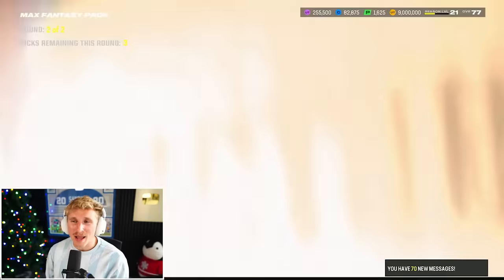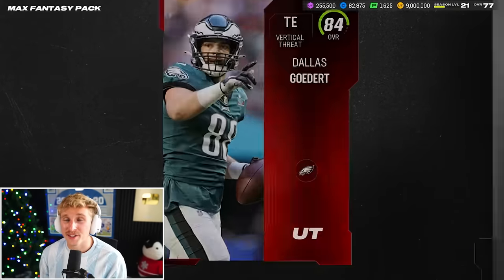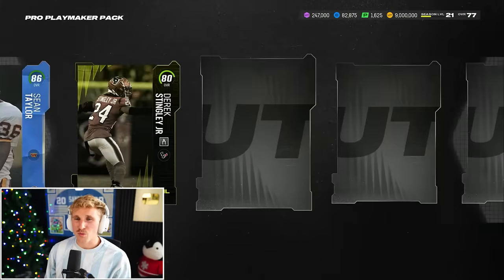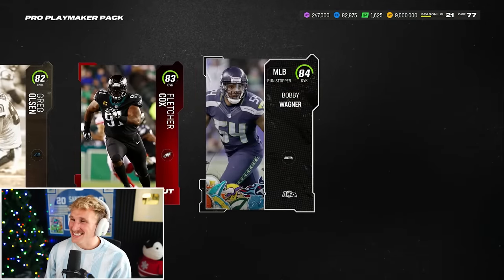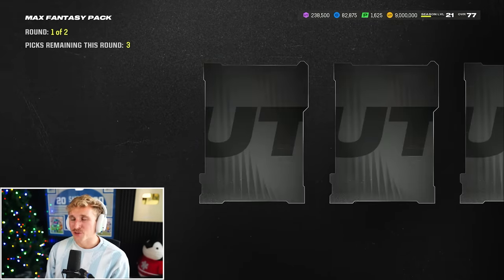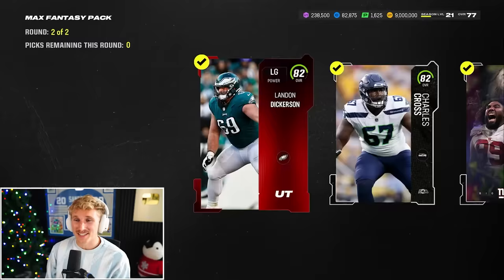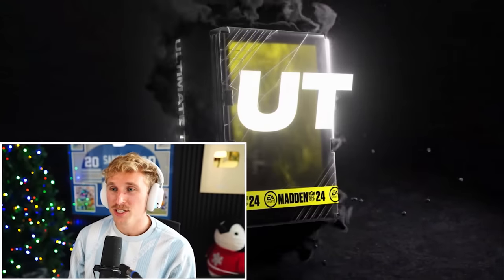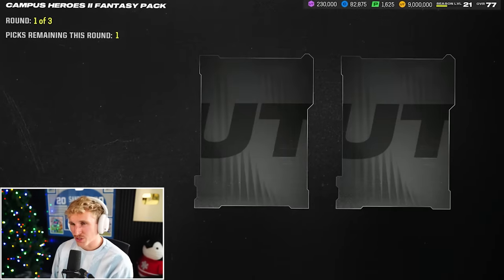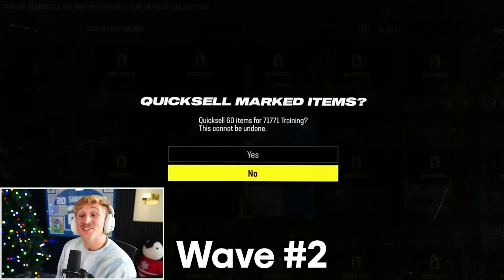It is crazy to me that in 2024, EA doesn't have a competent companion app or even a PC crossover like they have on FIFA. The companion app they do have is utter dog shit — it's very time consuming to build a team, buy players, and change your lineup, especially with how much lag Madden has. Pro Playmaker here — hit and miss, and this one's a miss. About 4,700 training, a loss. Second wave of 10 mystery packs quick sells for 71,000 training — a net loss of 13,000 training.